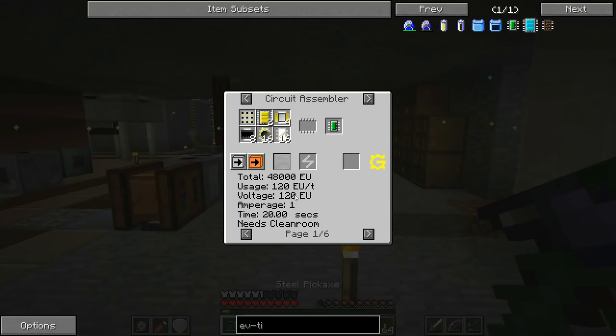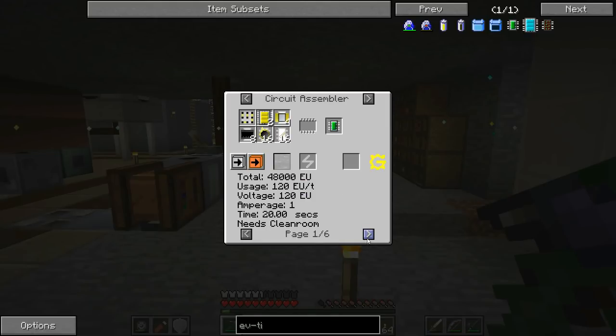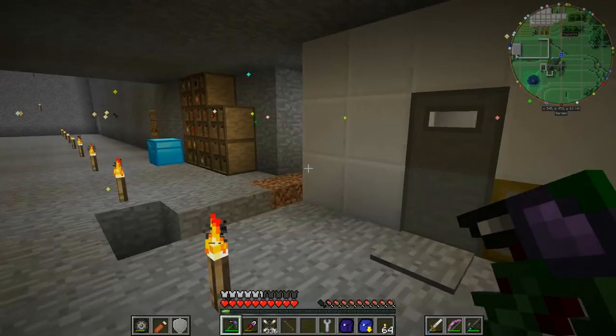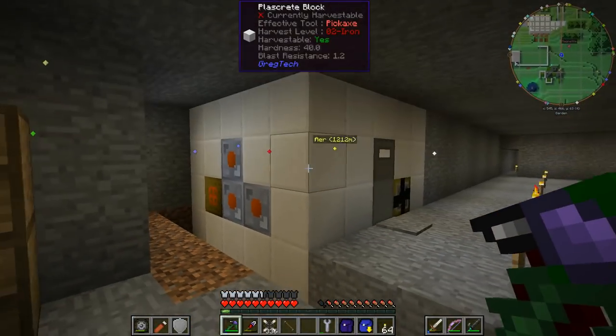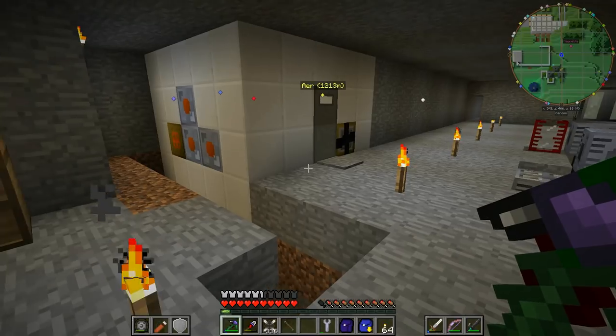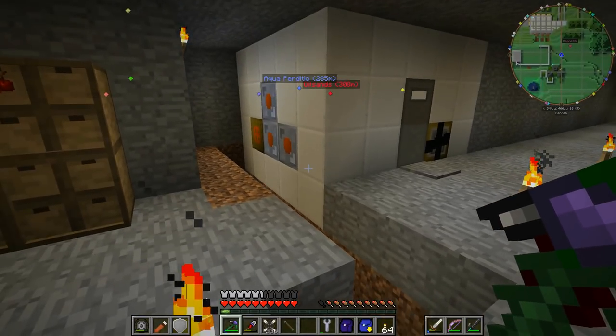The circuit assembler is 120 EU per tick — that's an MV machine. So we can do that with MV. The next tier up is 600 EU per tick, which is beyond MV, that's EV. But this one here we should be able to do with MV, which means an MV battery buffer and a couple of MV batteries — maybe three — so we can run enough machines inside as well as the room. Should be good. I'll be back once I tidy this up and make a couple more machines.